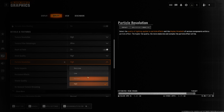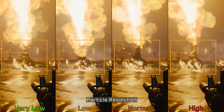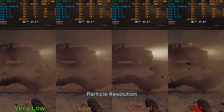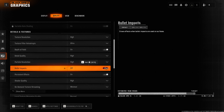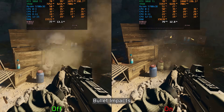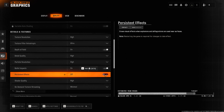Particle resolution adjusts the resolution of particle effects such as fire, smoke, and dust. The fire looks pixelated when using anything below high. From very low to normal there is no performance difference, but going to high costs around 12%. However, when particles are close to the camera, high particle resolution can cause a significant drop of around 26%, so normal particle resolution is recommended. Bullet impacts determines whether bullet decals are displayed on surfaces — this can provide a multiplayer advantage and has no performance impact, so keeping it enabled is recommended.